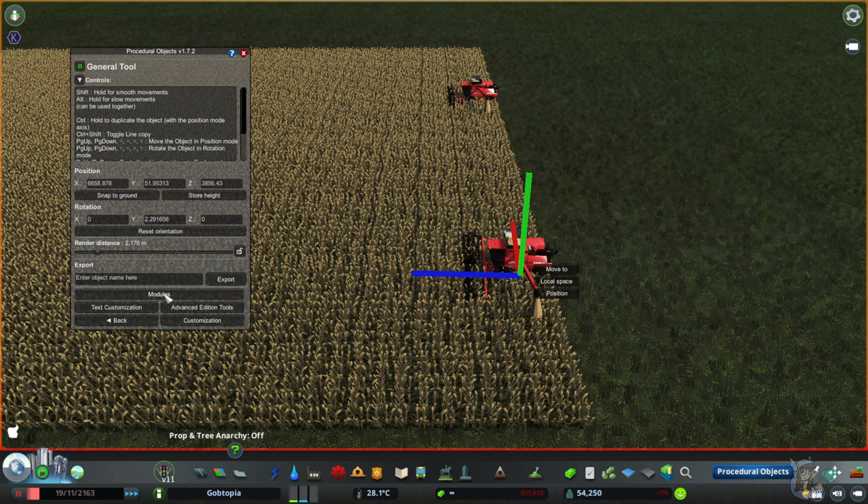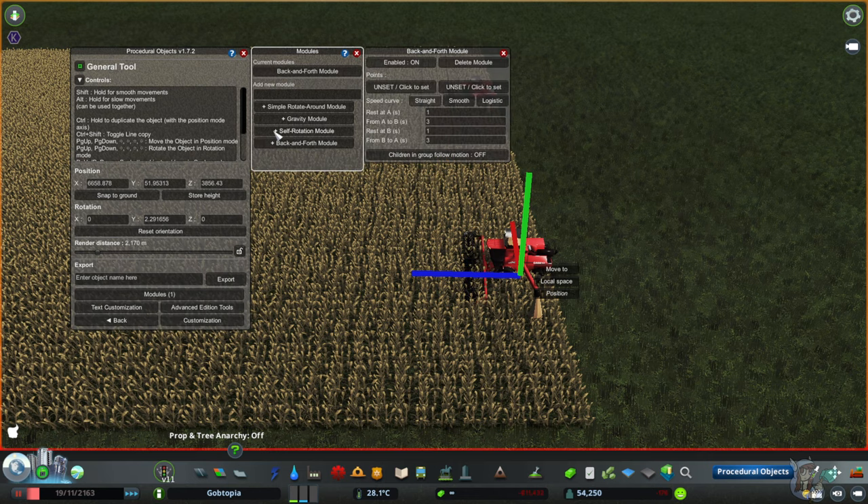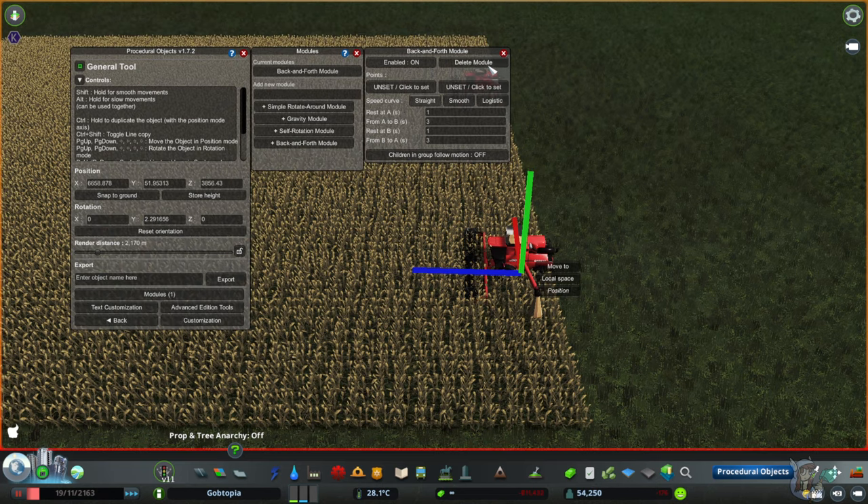If you want to make these guys move, you have to have the movement modules installed. You come over to this menu, see where it says Modules, and click on it — your installed modules will show up here. The one I used to make the combines go back and forth was this Back and Forth module — aptly named. These top two options should be pretty self-explanatory: Enabled On means it is actively going, so if you were to unpause it would do its thing.